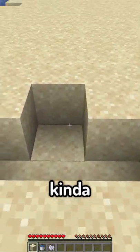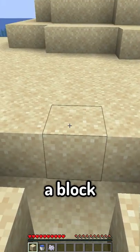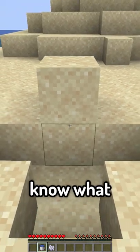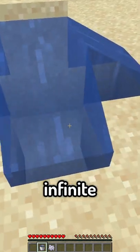First you start by making this kind of triangle looking formation, and then you come to the top of the triangle and place a block right here. Now you probably know what to do — place your water bucket right here, and yeah this isn't infinite yet.